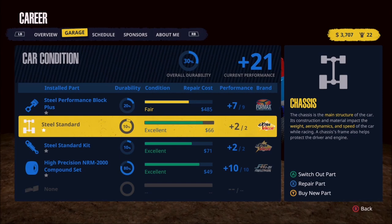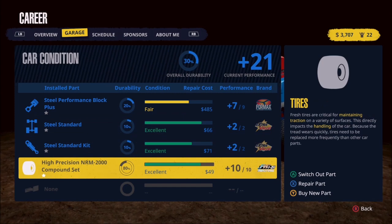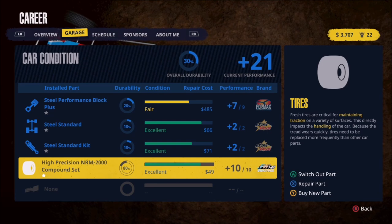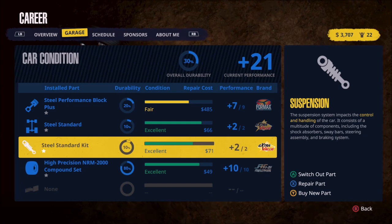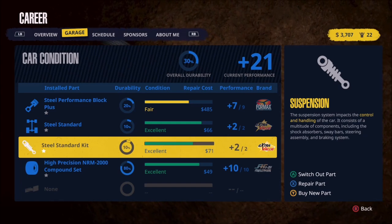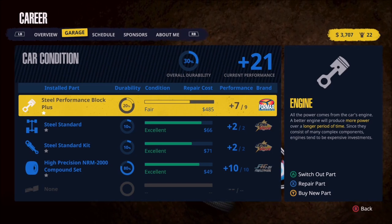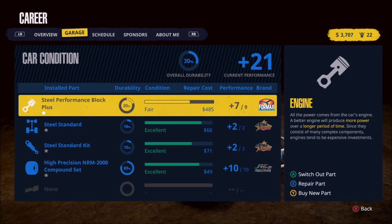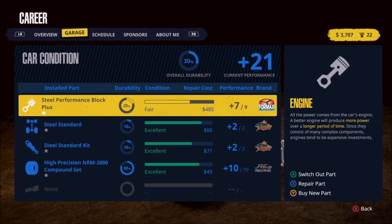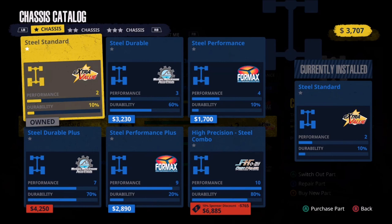Let's start with the chassis. Our tires are at plus ten, which is pretty good for right now. If we can get both the chassis and the suspension up to somewhere around ten, then I want to turn our attention back to the engine and try to get busy upgrading that even more. I'm trying to drag the entire car along at least a little bit until we can really focus on the engine, because I think that's ultimately where the biggest performance jumps are going to be found. So let's come in under the chassis and select buy a new part.